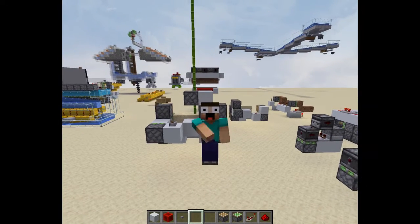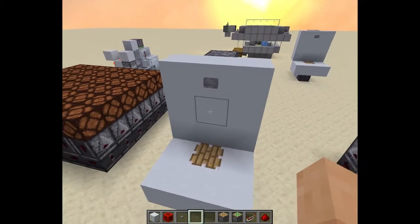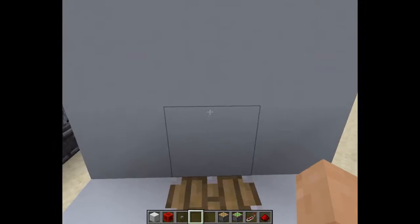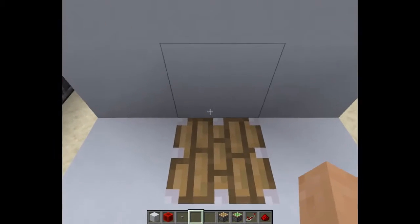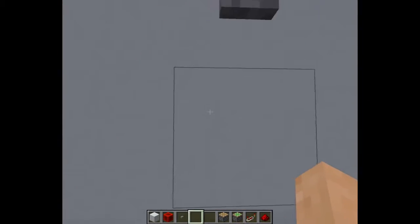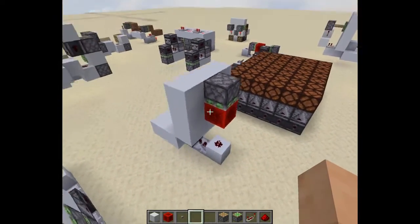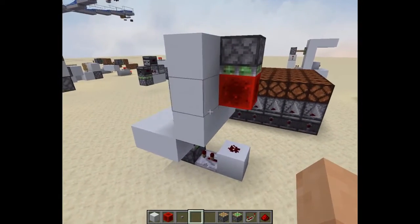Hey guys, it's me Mattay and welcome back to another episode of the Redstone Advent Calendar. Today is day 3 and I'm going to be showing you how you can make this really cool micro elevator. It's a micro elevator because it only elevates you a very tiny distance of 3 blocks. The redstone is also very, very tiny. So let's show you how to build it.